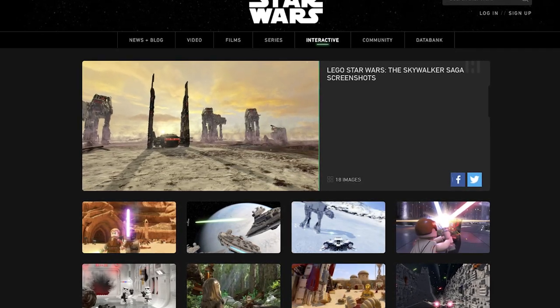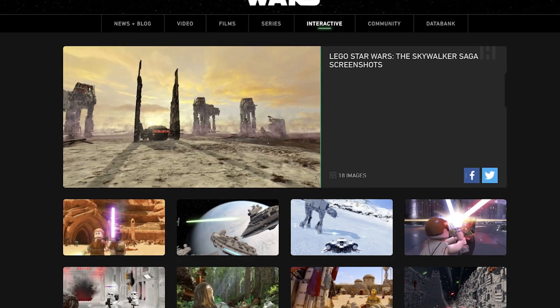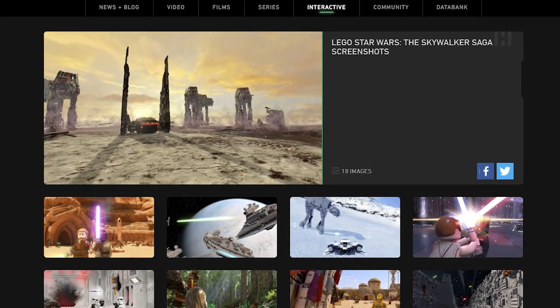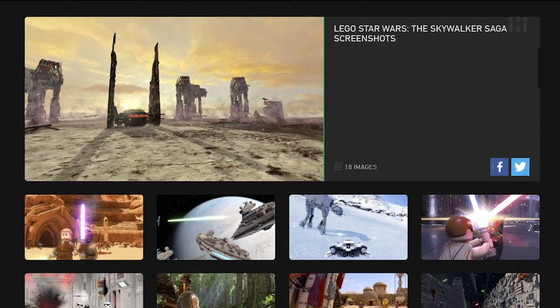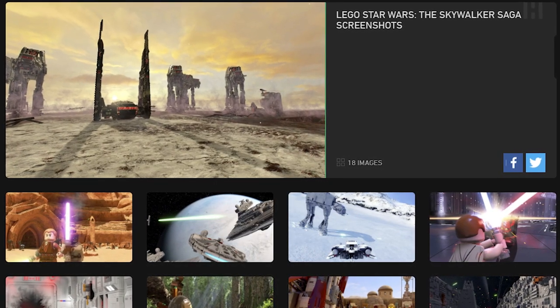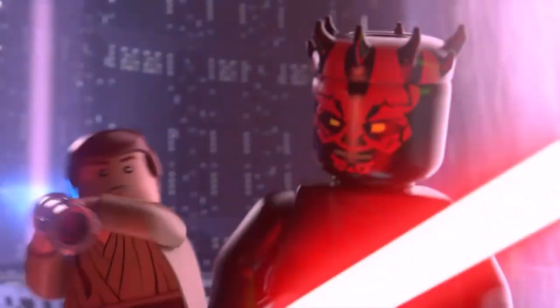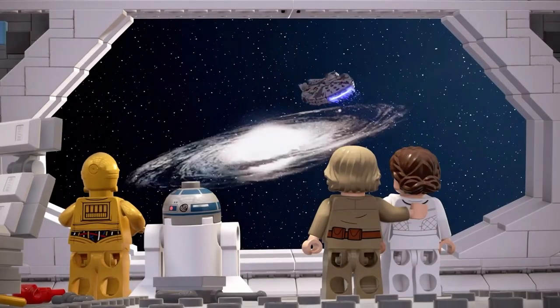Thanks to the official Star Wars website as well as new articles published shortly after the Gamescom event, we now have some additional screenshots for LEGO Star Wars: The Skywalker Saga. These 13 new images join the 7 previously released over a year ago at E3 2019 when the game was first announced. It's surprising that we only have roughly 20 screenshots at this point, but as we get further updates on the game, more than likely late this year or in early 2021, we should expect more footage and images to be released.